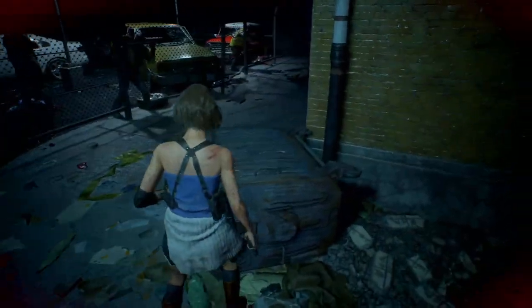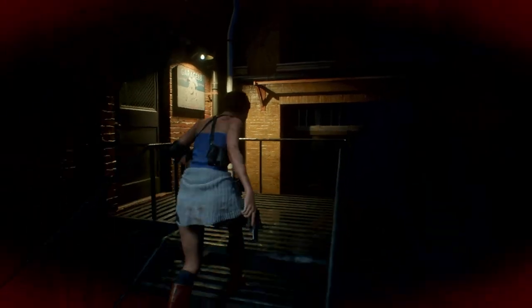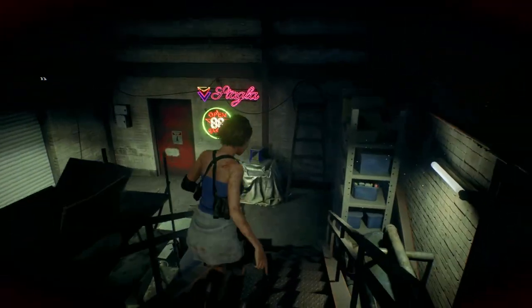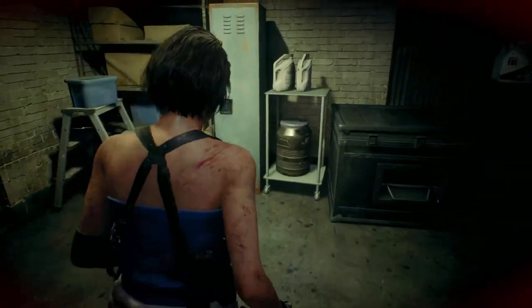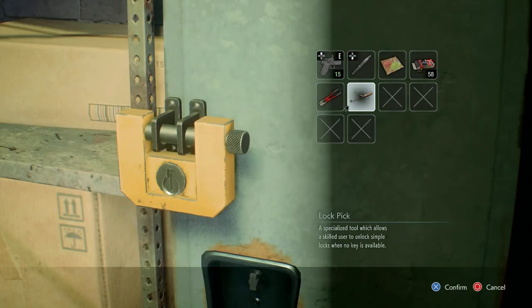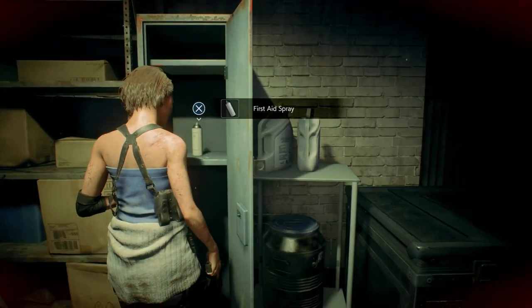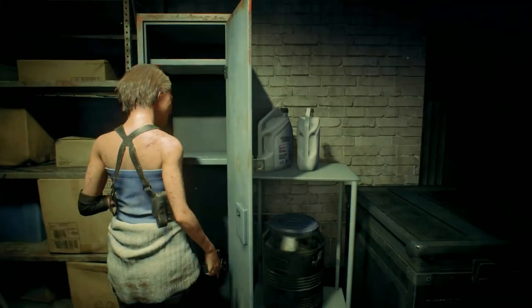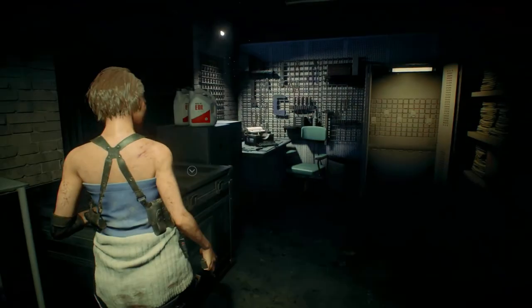Ignore these zombies here — they're not gonna get you. Go ahead and unlock this; should be a first aid spray. I'm gonna drop it off here. I think that's it for this whole area.